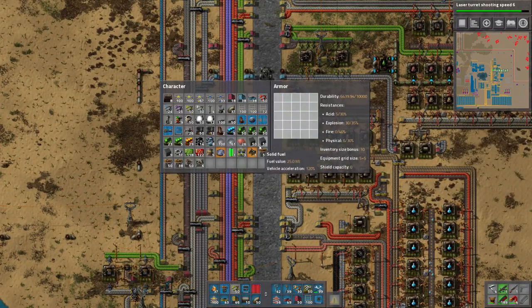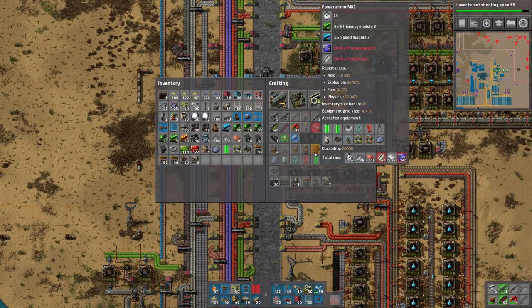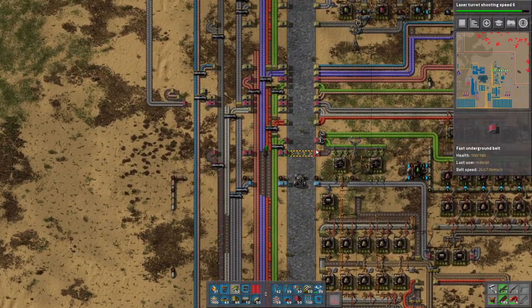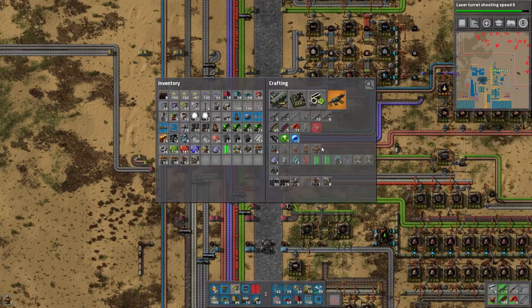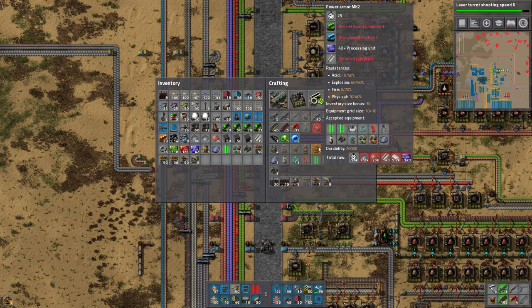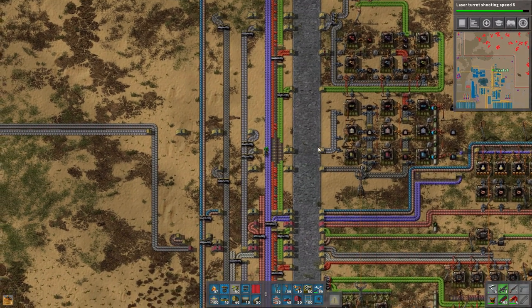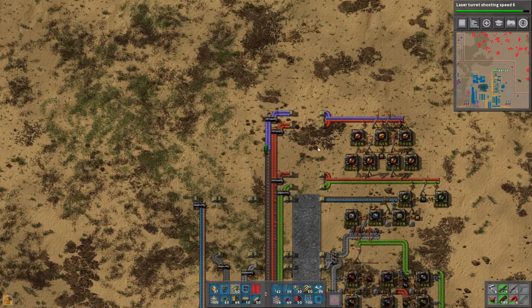This setup is done - we are building power armor mk2, and this is going to be most of the beginning of this episode. I've had this ready for a while and waited to show you. It takes 25 seconds to make, requires five efficiency module 3s, five speed module 3s, and a bunch of other stuff. It took a while to make but I got it done - it takes a while simply because of all those speed modules. I was building it by hand, kind of like what I showed you last episode.